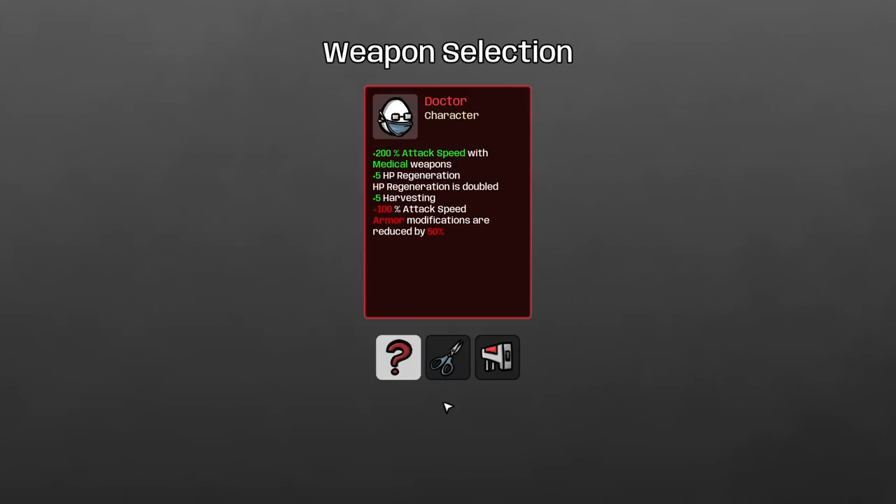So basically, use medical weapons. 5 HP regeneration, HP regen is doubled — which I don't know how that works now. The last time we played, HP regen worked completely differently. Also 5 harvesting, and armor modifications are reduced by 50%.